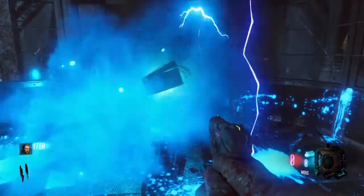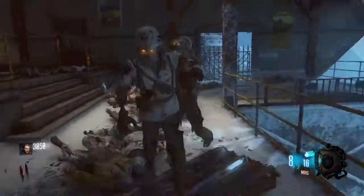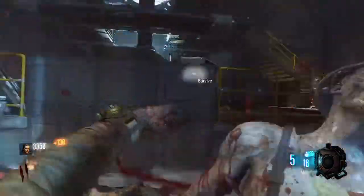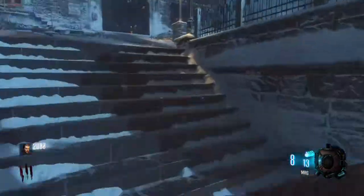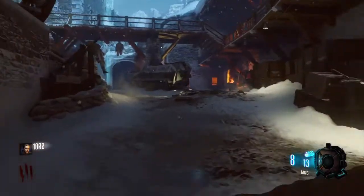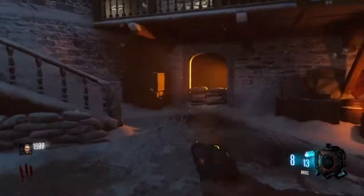Don't purchase any weapons yet. You're going to buy the door on your right — this is the best route to get the Wrath of the Ancients as fast as possible. Buy the door on the right, then buy the door next to Double Tap, then run and go to the first dragon on your left when you're coming in, near the electric door that requires the power to be on to open.